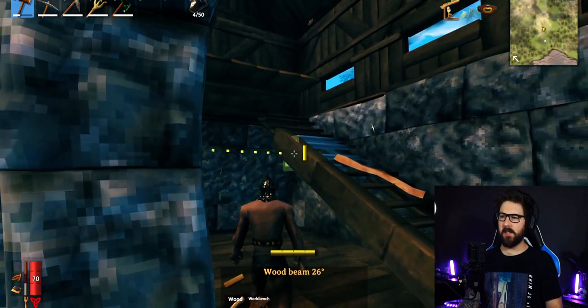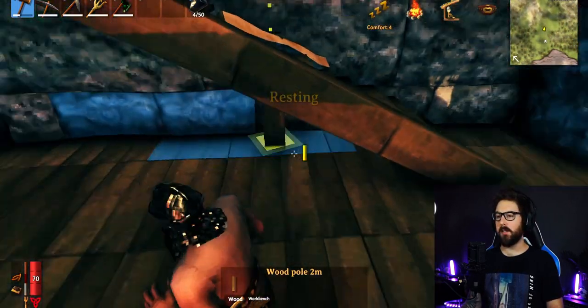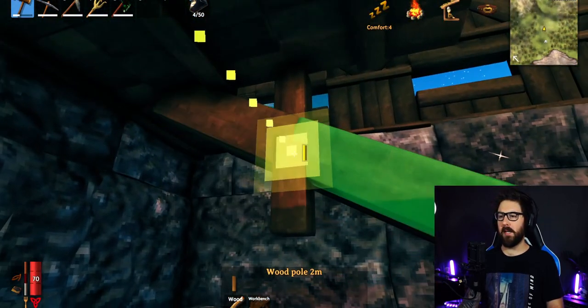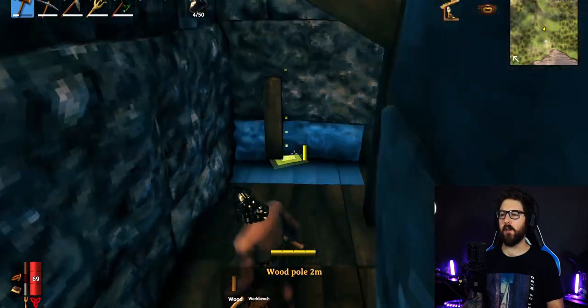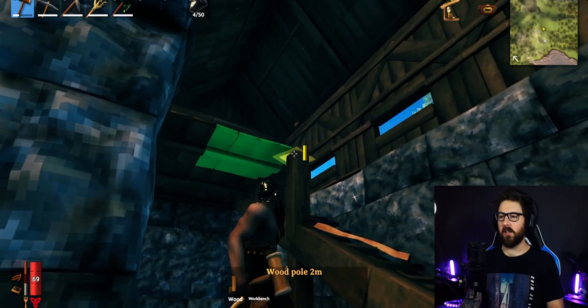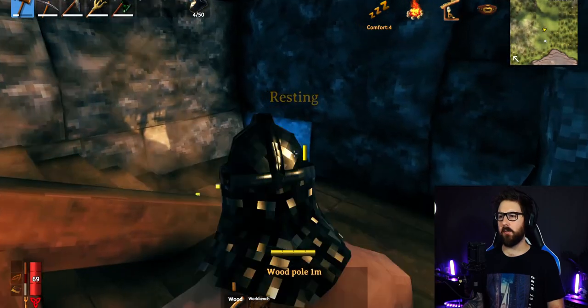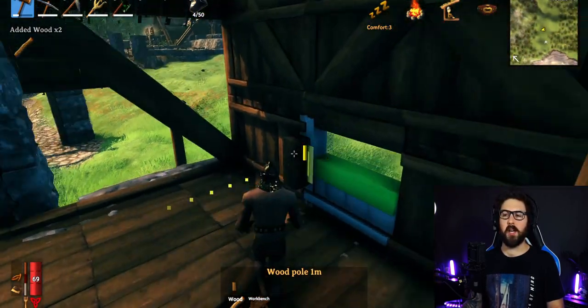I'm heading upstairs to do the detailing and add in the roof as well. When it comes to this stuff, it's completely up to you — you can put beams all the way up the staircase if you want. I've got storage in there. As far as decoration is concerned, it's up to what you want to do. I can show you some little tips for hanging stuff on the walls, but for the most part you guys do your thing with that.